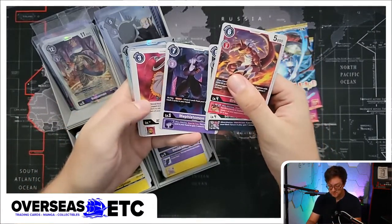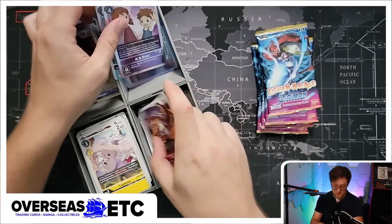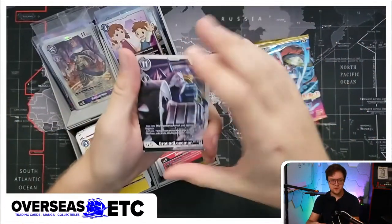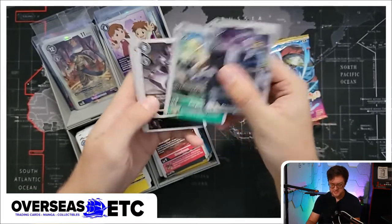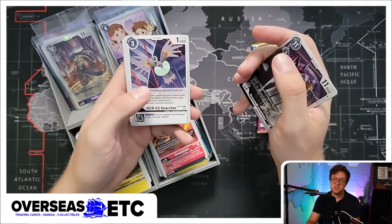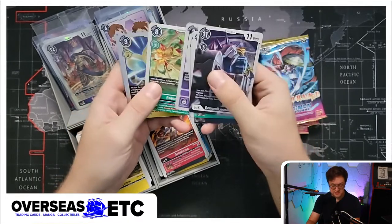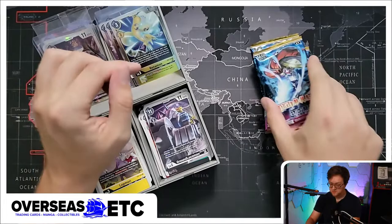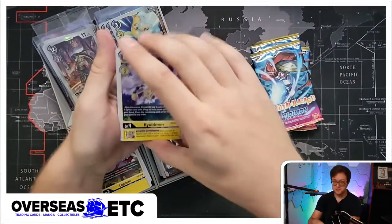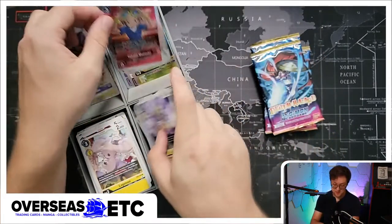So we pulled one secret rare, we pulled one alternative art. I don't know what the odds are anymore - I've been watching other people open more recent sets, and the odds I remember were that you'd be guaranteed two secret arts or alternative arts, but it's different now. Some nice ones there. Renamon will sell once the holographic version gets around. Got some Takato and another Kalamon.